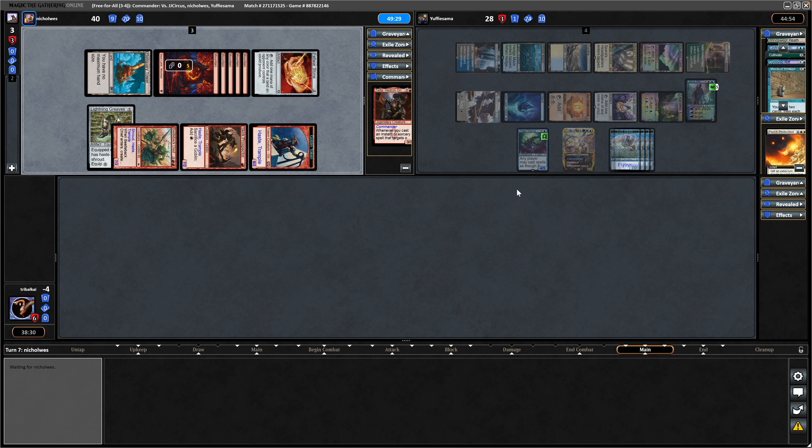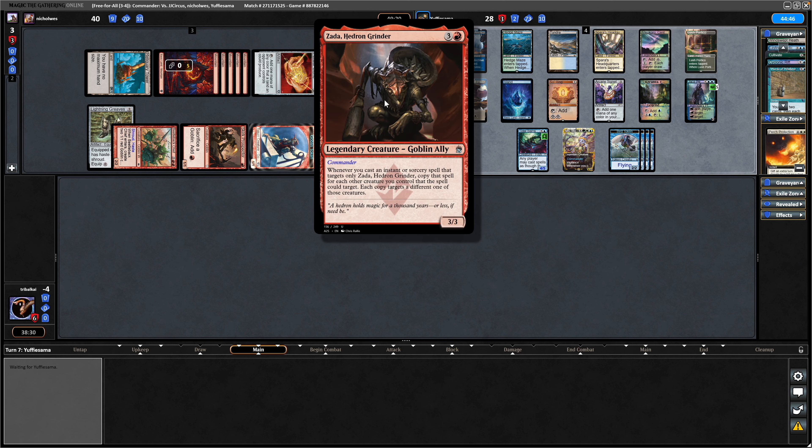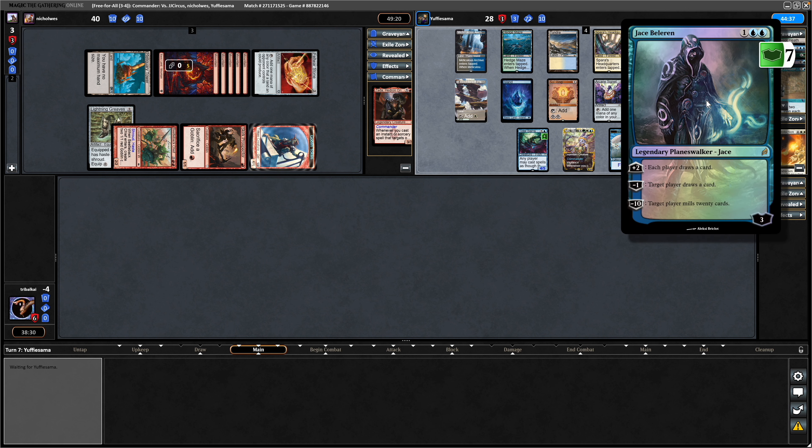This is how group hug should be played — have your opponents all fight it out against each other while you continue to accrue a massive board. A lot of group hug players tend to just hand the win over to an opponent and do absolutely nothing themselves. But this player is doing it the correct way: establishing his own board to sweep in the victory while the other three players all take each other out.